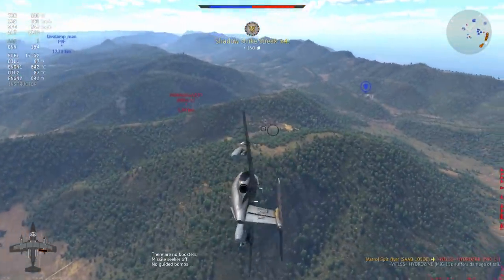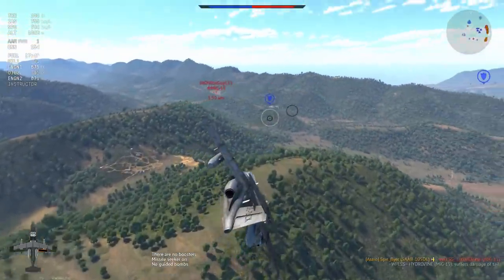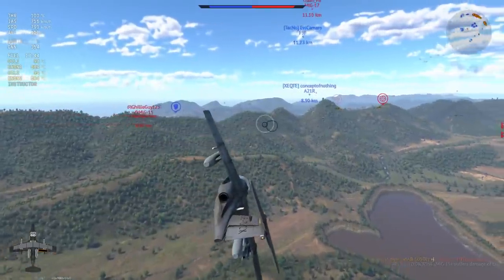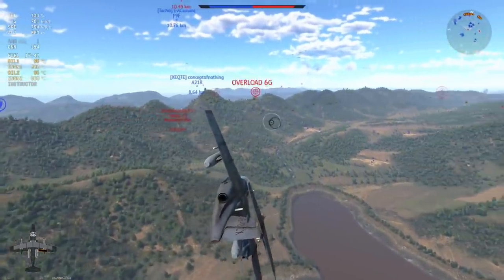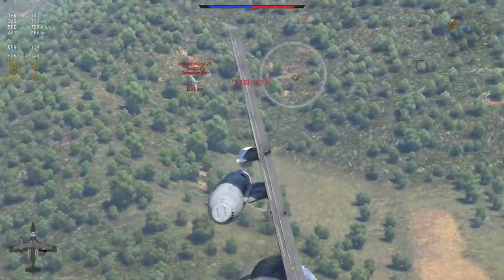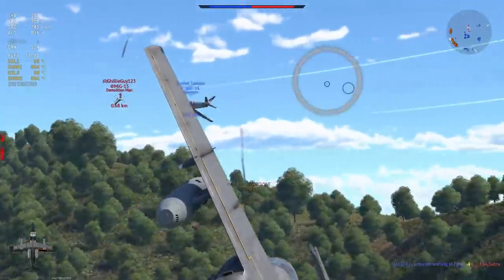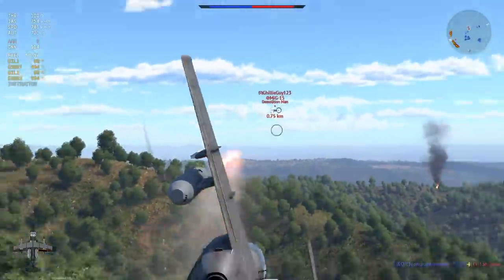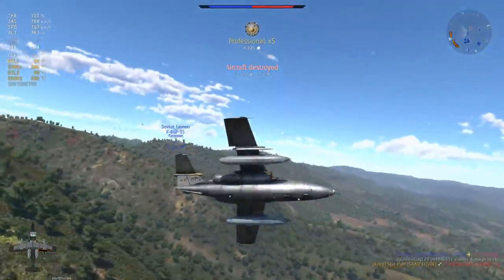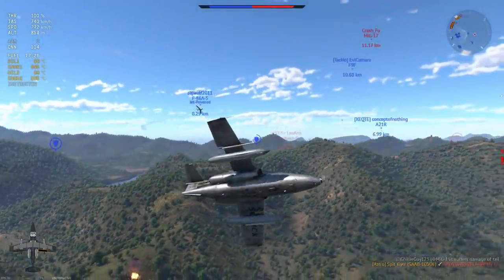So I can turn my attention to the other MiG-15 — my luck has just gotten even better. This MiG-15 decides he wants to turn fight slowly in front of me, which is a great idea considering I have an AIM-9B prepped. But that gentle turning is going to stop me from getting the kill until he rolls over, because the MiG-15 has a really poor roll rate. That AIM-9B was going to make short work of them no matter what.